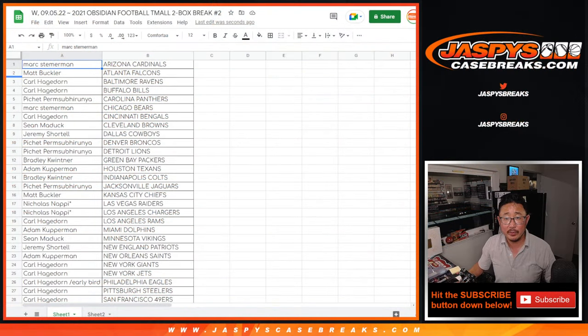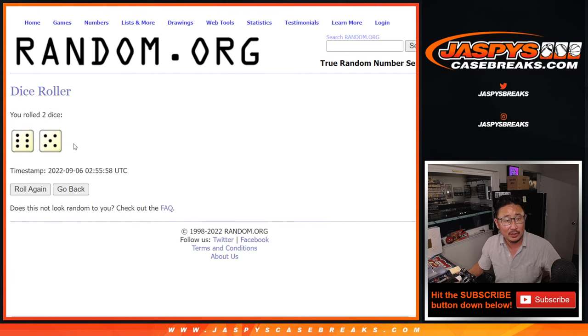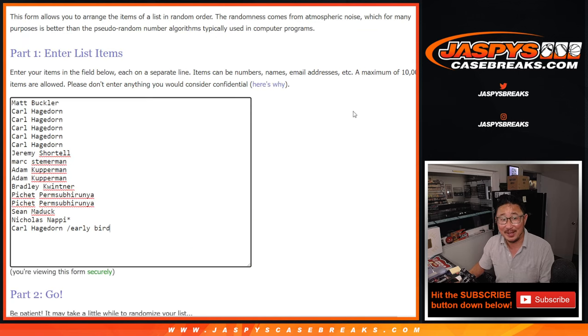Now let's flip back over here. Remember the original 16 names right there? There they are again. Name on top after 11 gets into that big football mixer. Six and a five — 11 times — name on top.